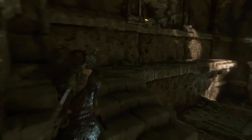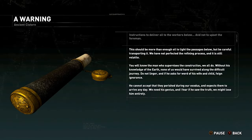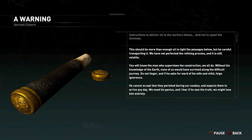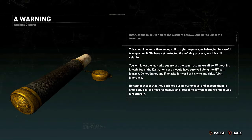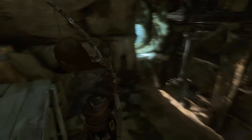Right, what's in here? There's something up there. 'This should be more than enough oil to light the passages below, but be careful transporting it — we have not perfected the refining process and it is still volatile. You will know the man who supervises the construction — without his knowledge of the earth none of us would have survived the difficult journey. Do not linger, and if he asks for word of his wife and child, feign ignorance. He cannot accept that they perished during our exodus.' So they were instructions to deliver oil to the workers below and not to upset the foreman.